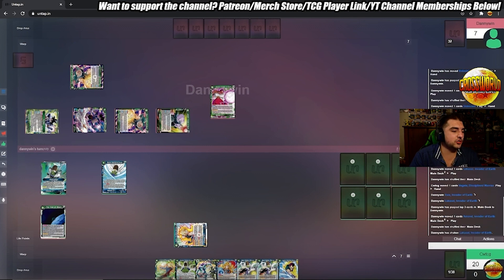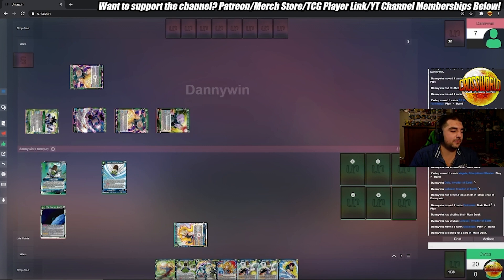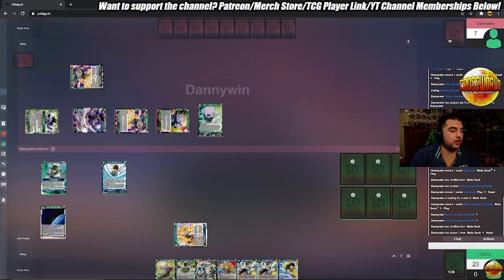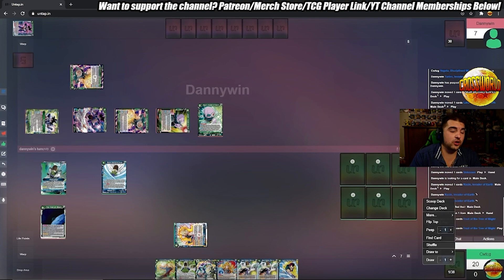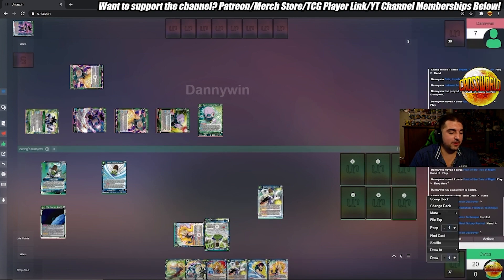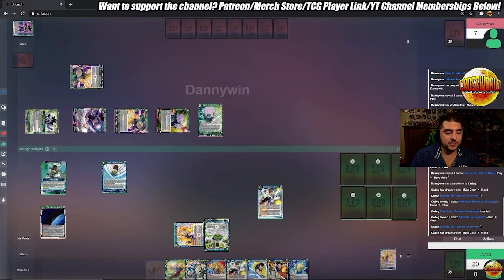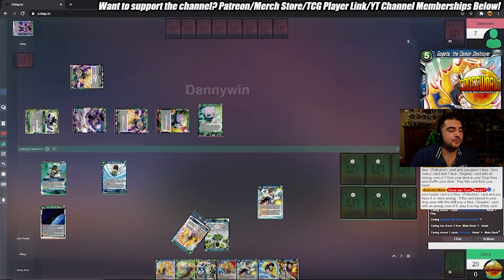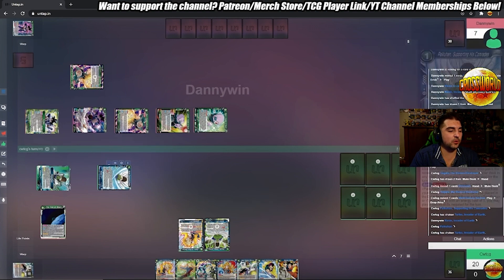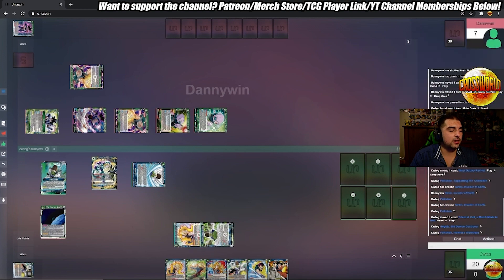Danny going here with a pretty strong turn one — has the one-drop Turles, flips up one of my life, and gets to combo with a lot of the different crusher core cards off the top of his deck. Keep in mind this is a very pure Turles build that Danny's playing, so it might be different than what you guys have seen. Some Turles builds are more mid-rangey and focus less on spam, more on control.